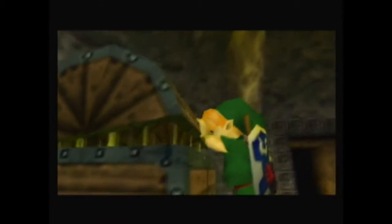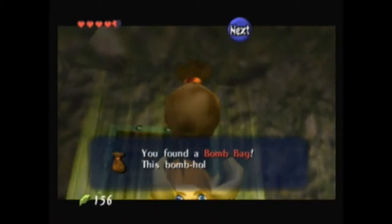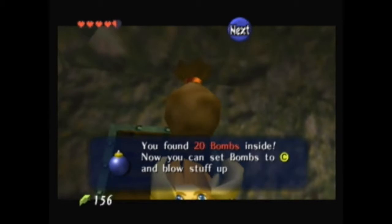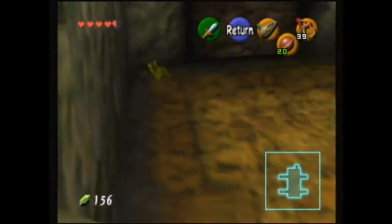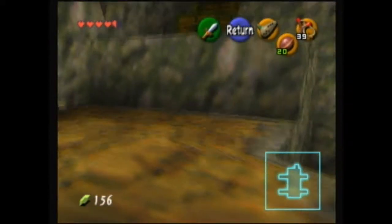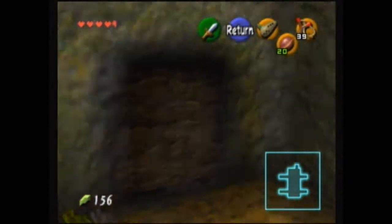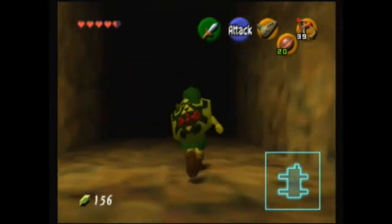This dungeon is kind of weirdly laid out in some ways. I noticed there was another door down there — or a bombable wall. I'm not sure if I've ever seen what's in there. However, if I jump down there I'm gonna have to go around again, because there isn't a ladder here. Maybe I'll come back to this, because we are gonna have to visit this place again later in the game.